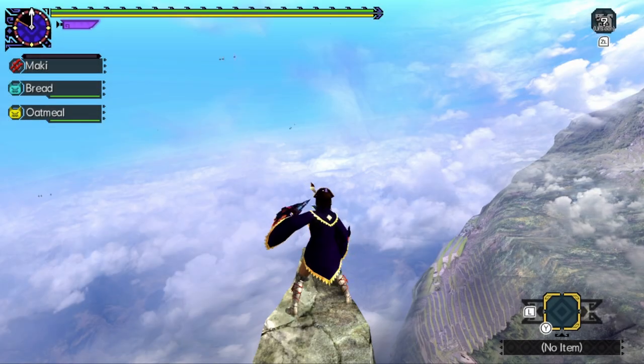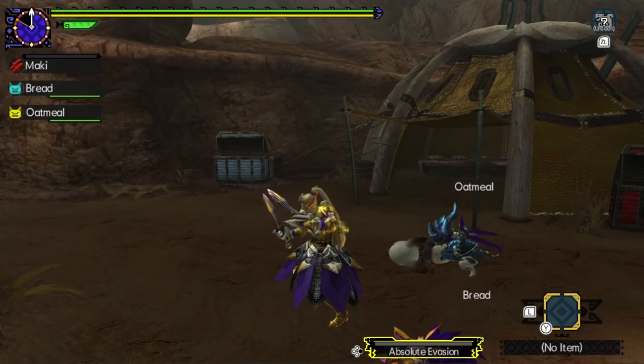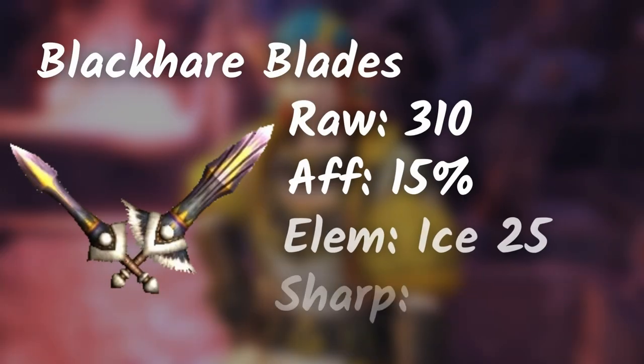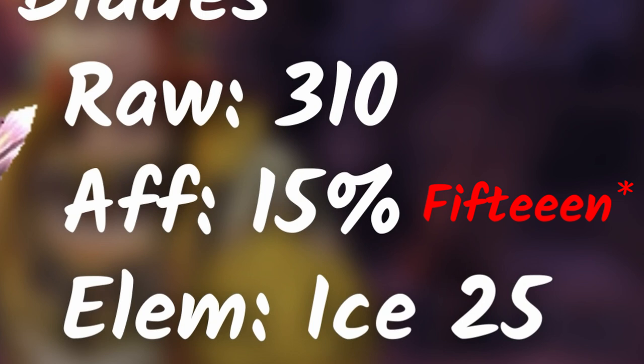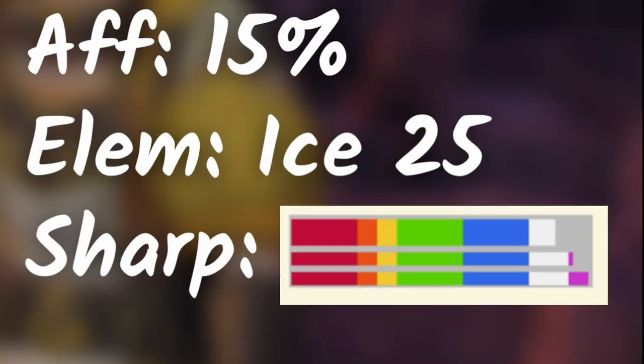Next up, I'll be showing you these cool dual blades — and not the Attack on Titan spoilers. Here we have the Snow Baron Lagombi's dual blades. It's definitely strong, but the final upgrade of the normal Lagombi is even stronger. Even so, this is still on par. It has a high amount of raw, 15% affinity, 25 ice, and a good sharpness level.